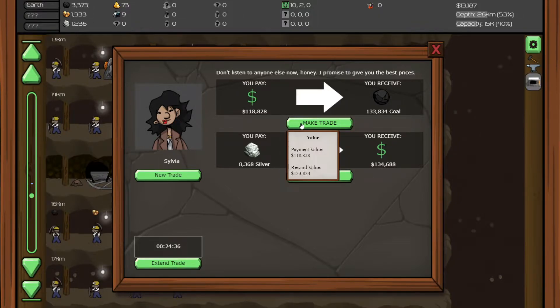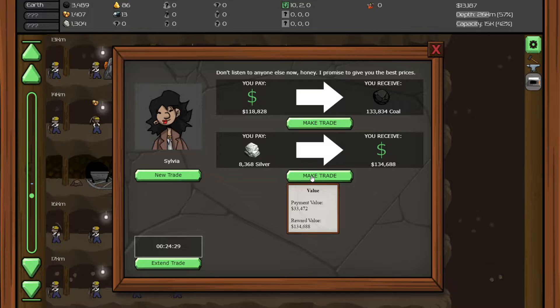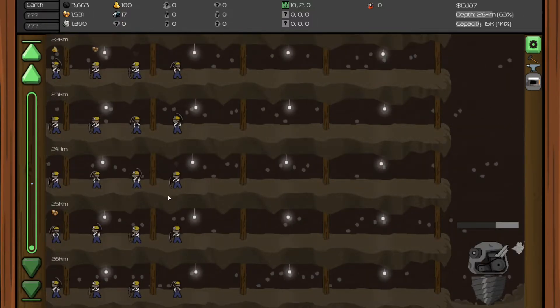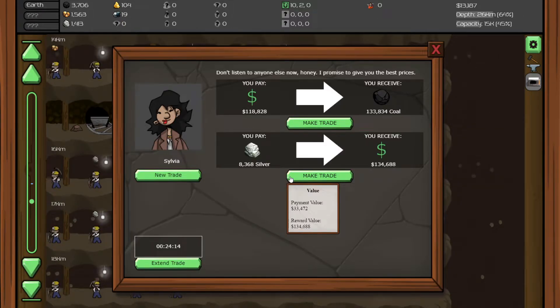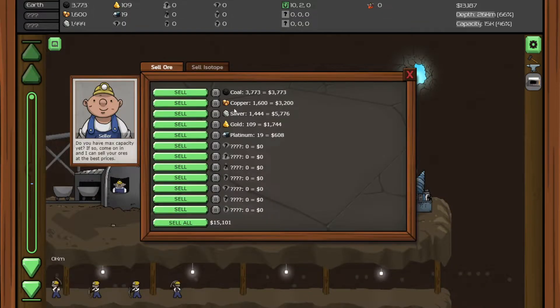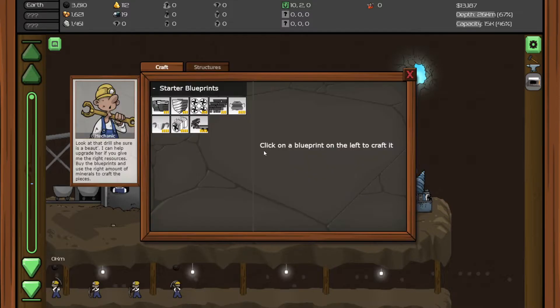118,000 for 133, so we're getting 20,000 profit. This one is insane — we should try to save for this. 24 minutes, and with the speed we're getting silver, I think we actually can get that. That's like 100,000 profit. So let's make sure we don't accidentally sell, because we only got 20 minutes for it, and let's not upgrade anything else.